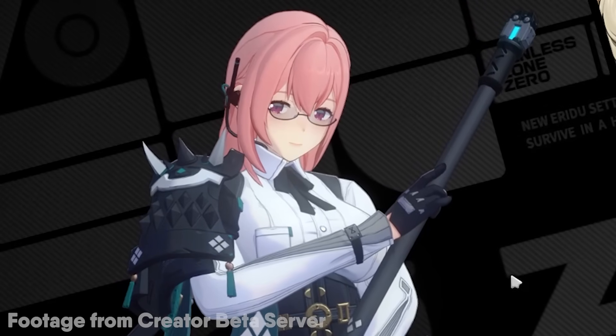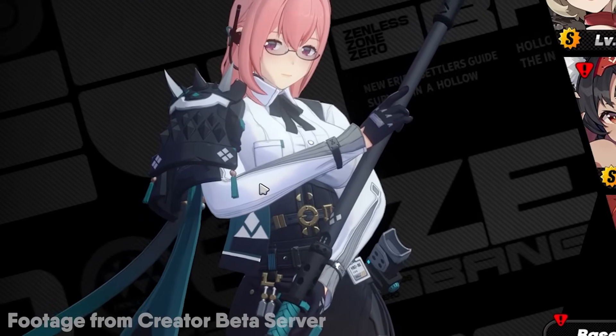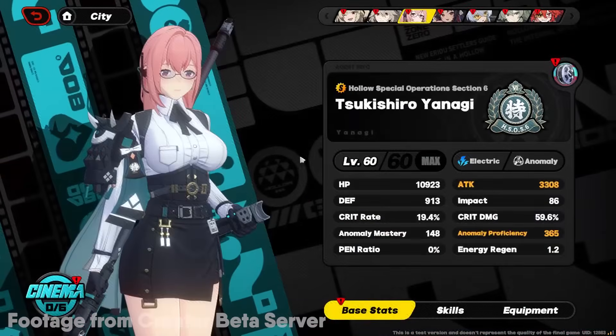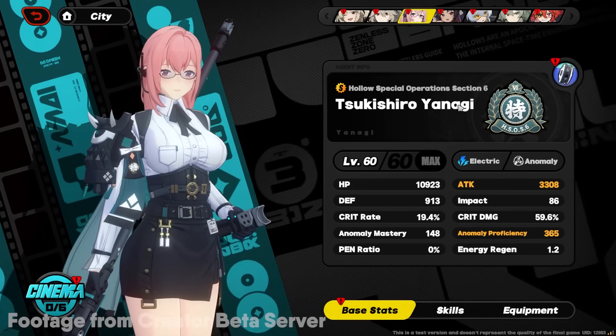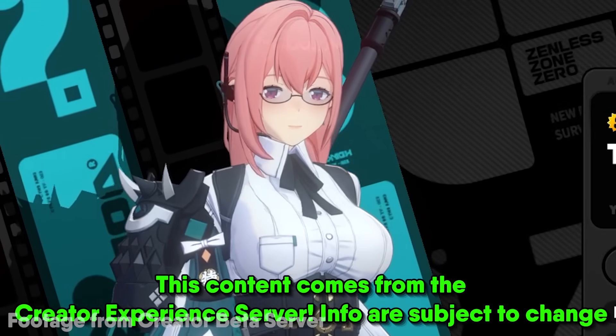Hello, Internet! Today we're gonna get an early showcase of Yanagi. Design-wise, holy — until right now, Zettlers probably has the most bombastic designs, but here is Tsukishiro Yanagi. Before we start, the disclaimer: everything is here from the Creator Experience server, so things are subject to change.